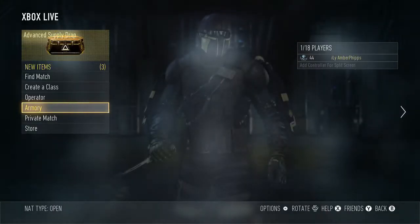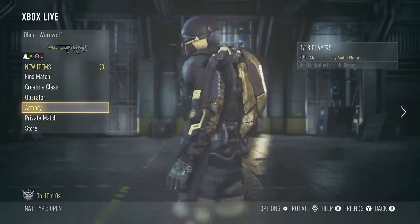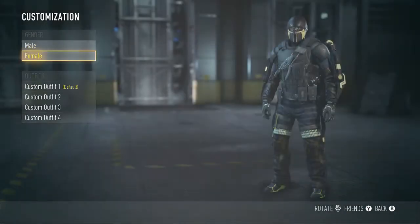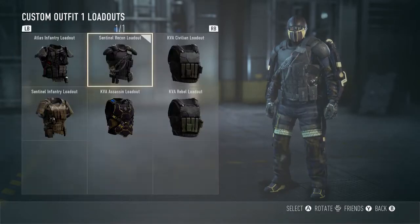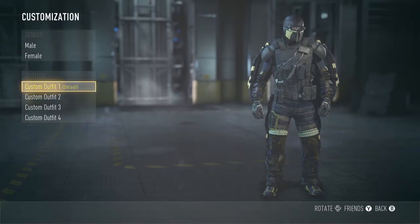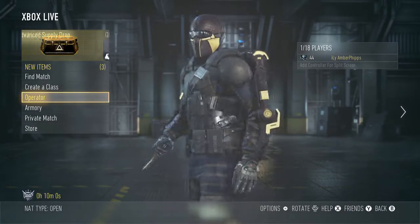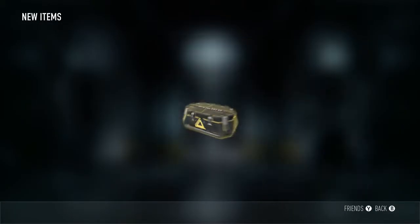I keep the elite exos and every gun because that's really all that matters to me in this game. I really don't care how I look — this looks perfectly fine to me. It's the Sentinel Recon loadout with all pretty much all the assassin gear. I kind of like that chest piece with the assassin gear. Anyway, let's get into these supply drops.